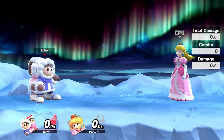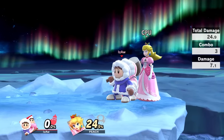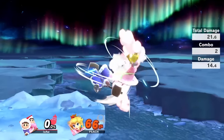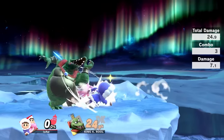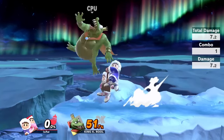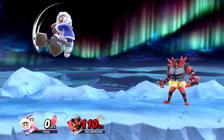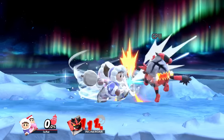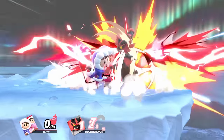This is extremely good for the Ice Climbers, as they can do a buffered back air into a landing neutral air anyway. For example, I'm doing a short hop buffered up air into up air. Just before I land, I quickly tap side B to tell Nana to buffer it, then walk forward, grab, and forward smash.